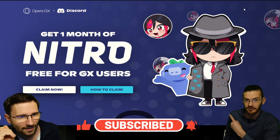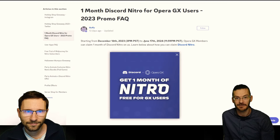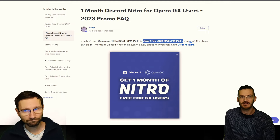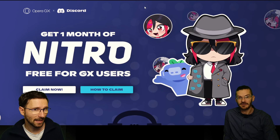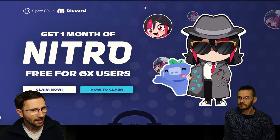In this video we're talking about free Nitro, because this is a deal available until June 17th, 2024. You've got about six months to claim it, and at any point during that time you can download the Opera browser. But first, let's get to know what you actually get with Nitro.